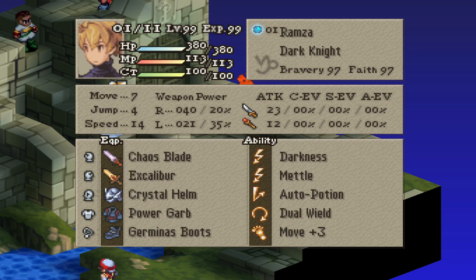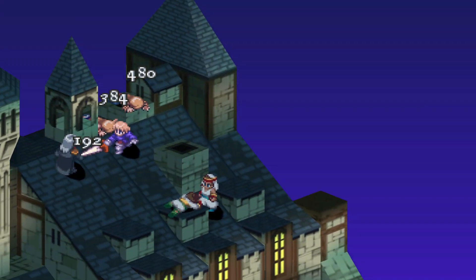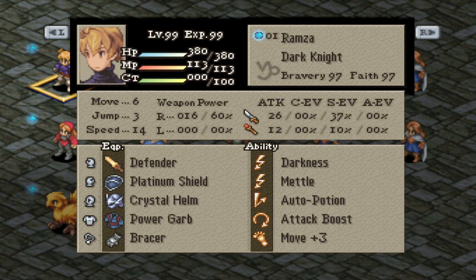For the Dark Knight Dual Wield build, our equipment is Chaos Blade, Excalibur, Crystal Helmet, Power Garb, and Germinas Boots. For our abilities: Darkness, Metal, Auto Potion, Dual Wield, and Move Plus 3. If you don't have Chaos Blade and Excalibur, then use Defender, Bracer, and Platinum Shield as a substitute, and replace Dual Wield for Attack Boost. You will still be hitting insanely hard with Defender, and all enemies — even the infamous Weegrof — will fall.